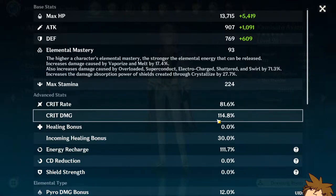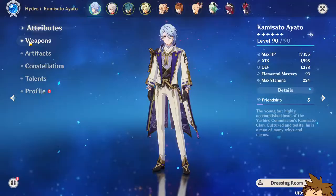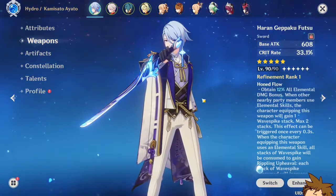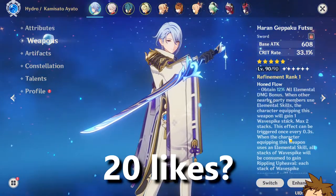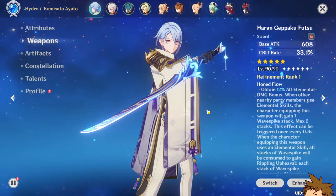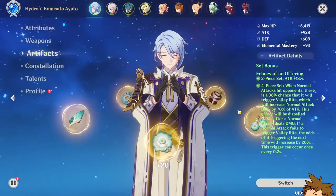My crit damage is extremely lacking - it's very low and definitely needs to be improved. For now this is what I have, and of course the Haran sword, which is really cool looking and pretty good in terms of its passives and what it actually does. Obviously it's not the greatest weapon of all time for everyone, but for him it is the greatest for now.